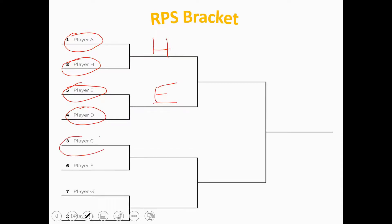The next match would be player C against player F. If player F wins, player F would move on to the next round. The final first-round match is player G against player B. If player B wins, player B would move on to the next round, and they would now be in the second round.